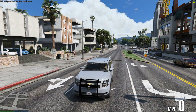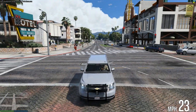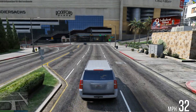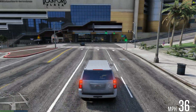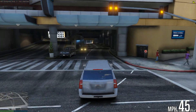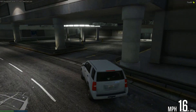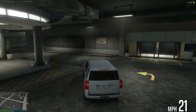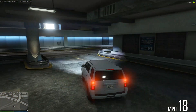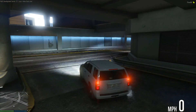I saw this in a YouTube video from another server and decided to remake it. It's pretty simple to make, only took me about 40 minutes. It is a really nice script and you can change how bright the headlights flash. I don't recommend putting it above 10.0 because otherwise it's just pure white.